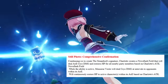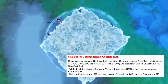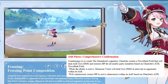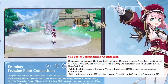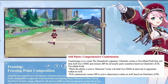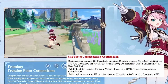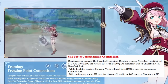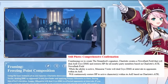Her elemental burst, Comprehensive Confirmation, creates a newsflash field that will deal AoE cryo damage and restore HP for all party members based on Charlotte's attack. The field will deal cryo damage at intervals to opponents inside it and will continuously restore HP of the active character within its AoE based on Charlotte's attack. Her burst only lasts for 4 seconds and has a very small AoE. It works just like Jean's burst — it will initially heal a huge chunk of HP to all party members then provide small heals for the active character. Though her healing is not as good as Jean, she is still a decent healer option. She has good synergy with Furina, as Charlotte will heal all party members and get their HP ready for the second rotation to gain fanfare points. Even if you can't get the maximum number of points, she can be used to achieve a decent amount of fanfare points, which will usually be enough to clear the hardest content.